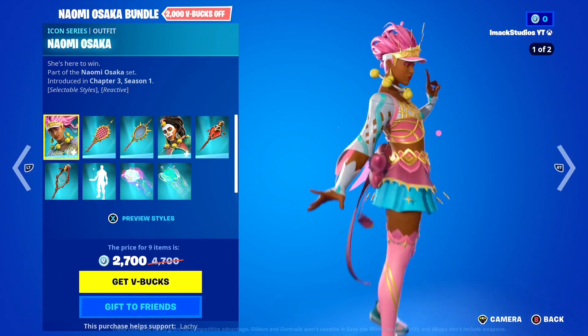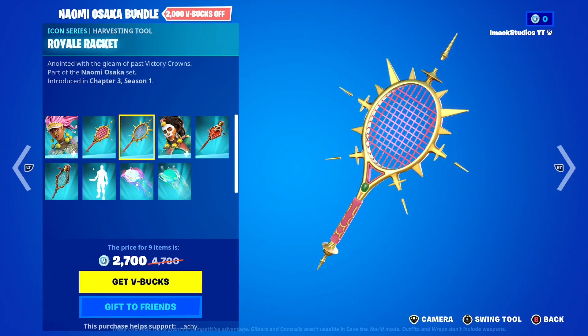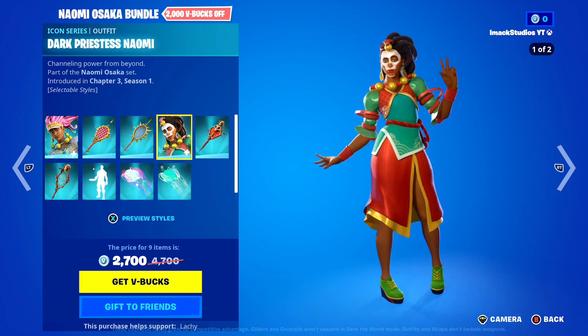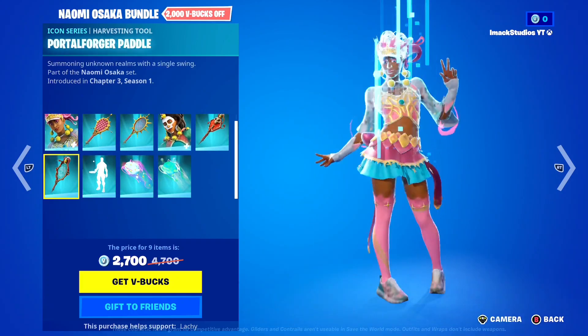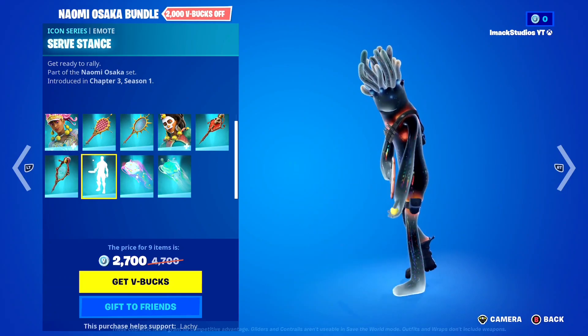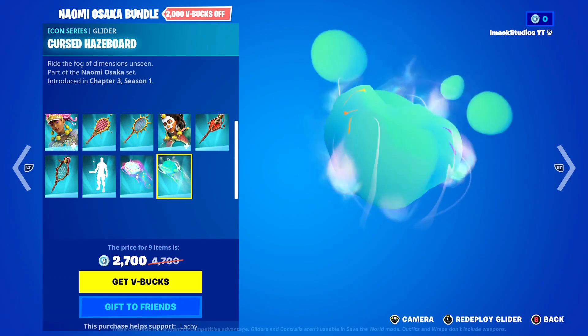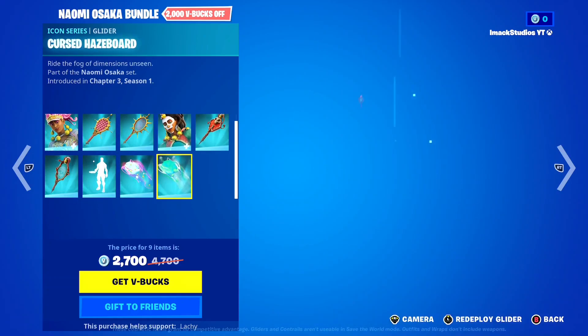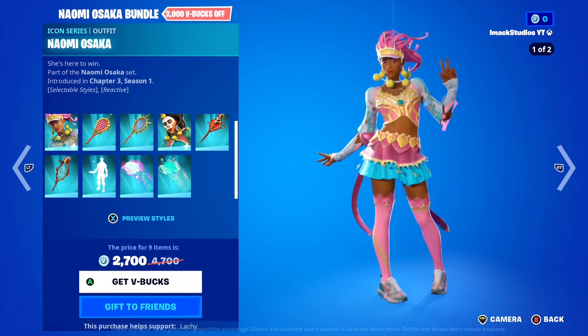In the bundle you get the Naomi Osaka skin, the Royal Racket Backbling, the Royal Racket Pickaxe, then the Dark Priestess Naomi skin with the Porta-Fold Japaddle Backbling, the Porta-Fold Japaddle Pickaxe, the Surfstance Emote, the Queen's Cloud Carriage Glider, and the Cursed Hazeball Glider. It's a pretty cool bundle if you like tennis — if you want it gifted, let me know down below.